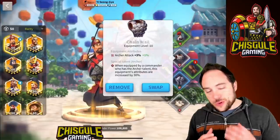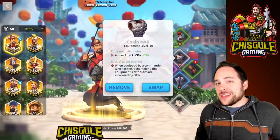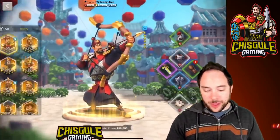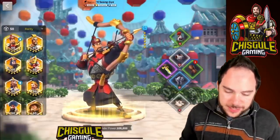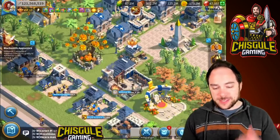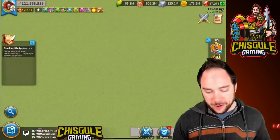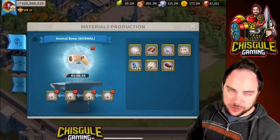If you've got top-tier commanders that are completely expertised and you don't have any equipment on them, you are falling way behind other players in Rise of Kingdoms. The good news is that there is really easy gear to make, and once you hit City Hall Level 16, you can create your blacksmith, which is where you go in and craft these patterns. It also is where you can produce materials as well.